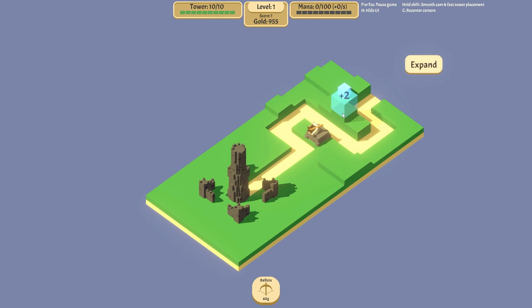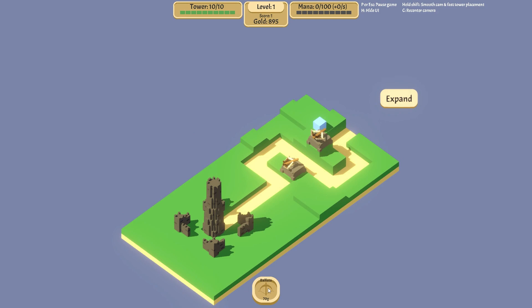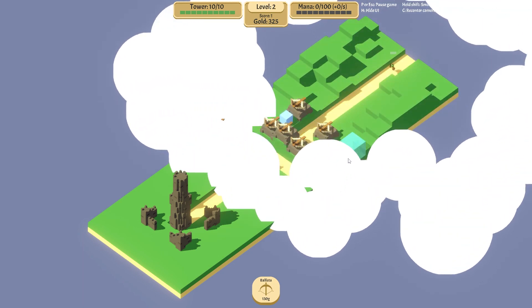Plus two — I'm gonna guess that's like damage because it's the height. Where is our gold? All we've got right now is ballistas. I think it makes sense to just add a bunch of ballistas.